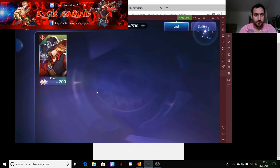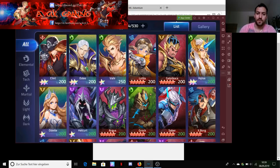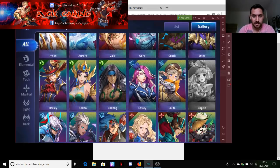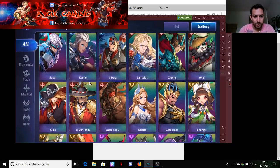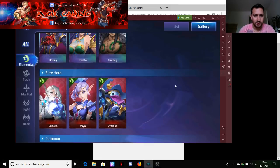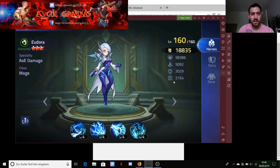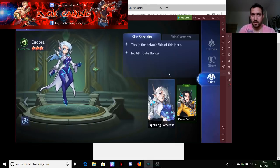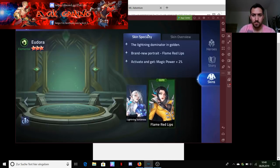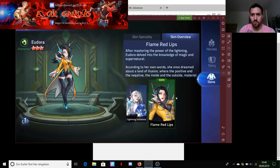We have our very first skin - well actually the second one because we also got Leila. Now let's go to Eudora - there she is. I don't use her much but she's a pretty good hero especially in the beginning because she deals a lot of AOE damage. Now go to skins - I think it's activated, yes.